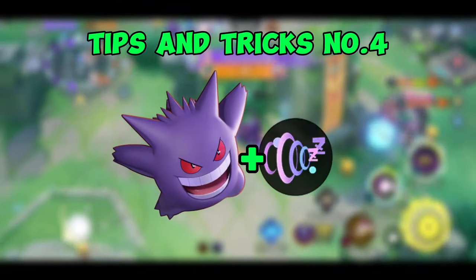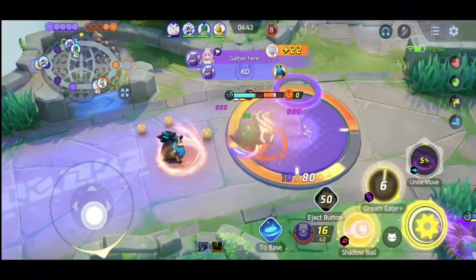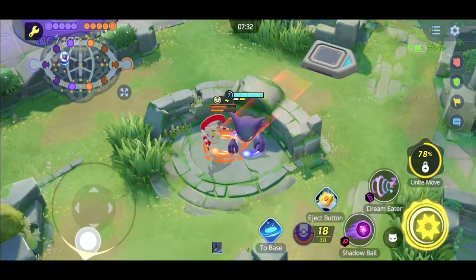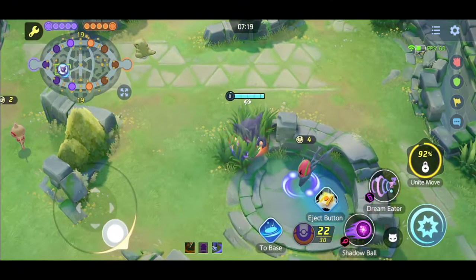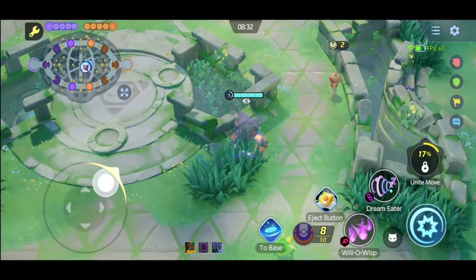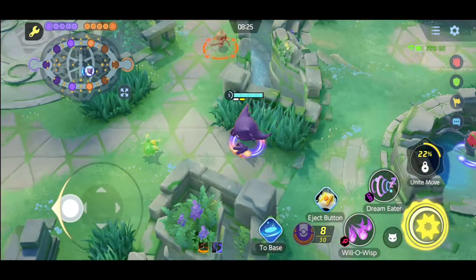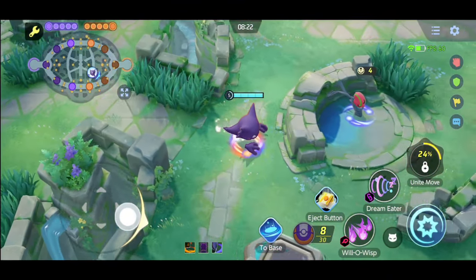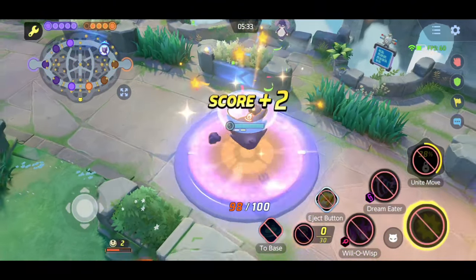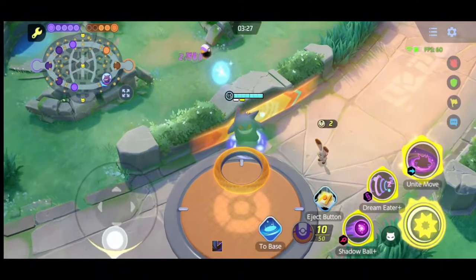Tips and tricks number four: Gengar's Dream Eater. This trick is more likely a glitch in Pokemon Unite. We usually use Dream Eater to teleport behind an enemy, but you can also use it to teleport behind a wall. When you use Dream Eater on any object near a wall, you can teleport behind the wall. You can use this glitch to run away from enemies, or to teleport into the enemy goal zone and score — useful in situations where you cannot directly enter the enemy's goal zone.